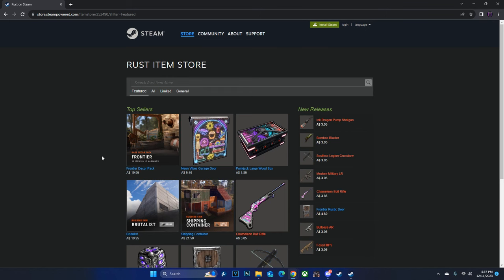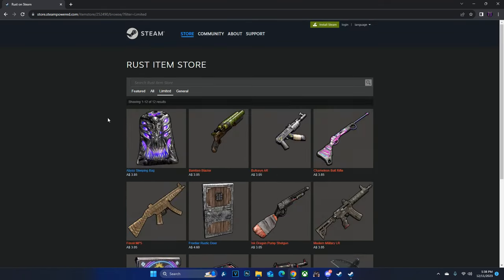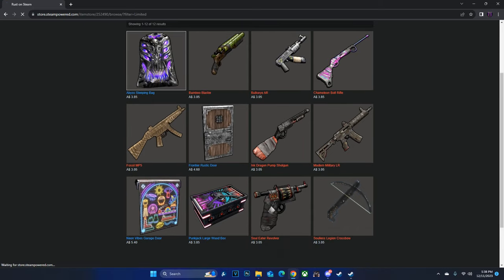What's good guys? I'm back at the end of the week with the rest of the skins videos. Today we have a pretty interesting looking store. The top sellers this week are: the Frontier Decor Pack, which came out as the new Rust DLC at number one, Neon Vibes Garage Store at number two, and the Punk Jack Large Wood Box at number three. We'll just do a quick one this week because it's just weapons and deployables, which is pretty weird. We'll go top left to bottom right — 12 skins this week.